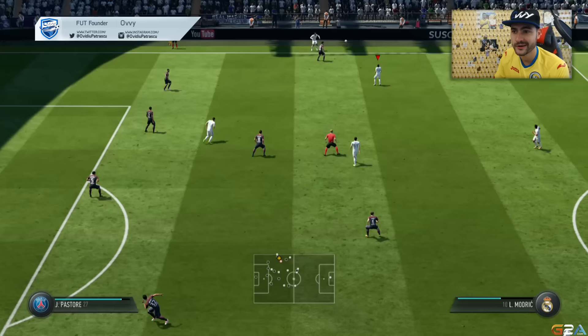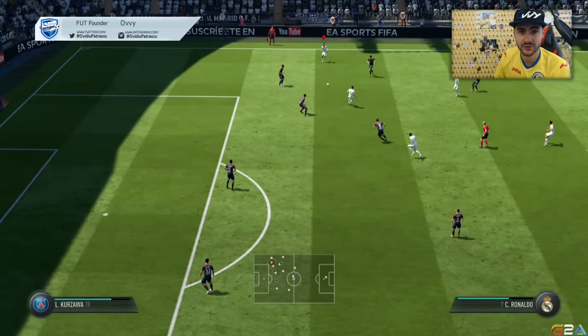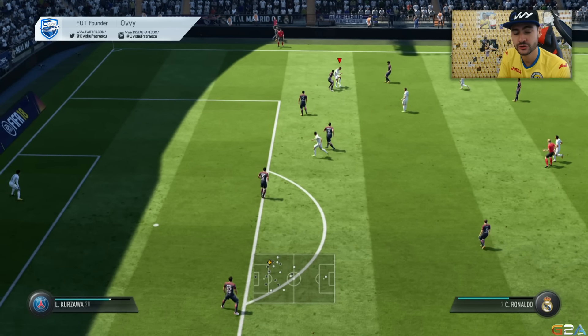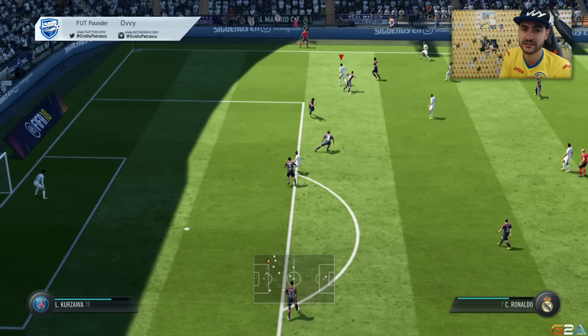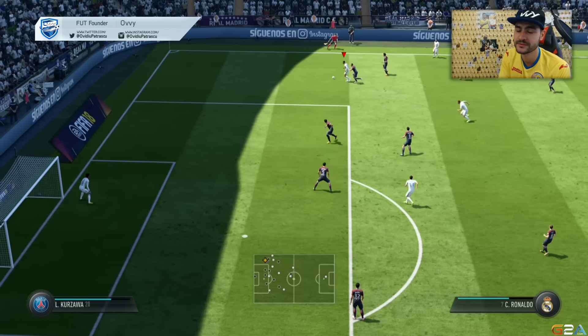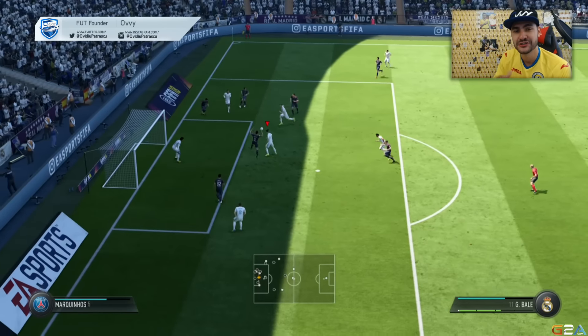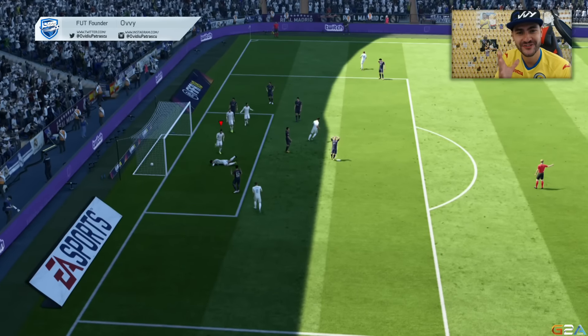Another area of the pitch where the skill move is effective is on the wing. When you want to do a cross but you are flanked by the defender, do the Ronaldo spin and flick over and you'll be able to get past the defender, protect the ball, and get into a position from which you can deliver a dangerous cross.